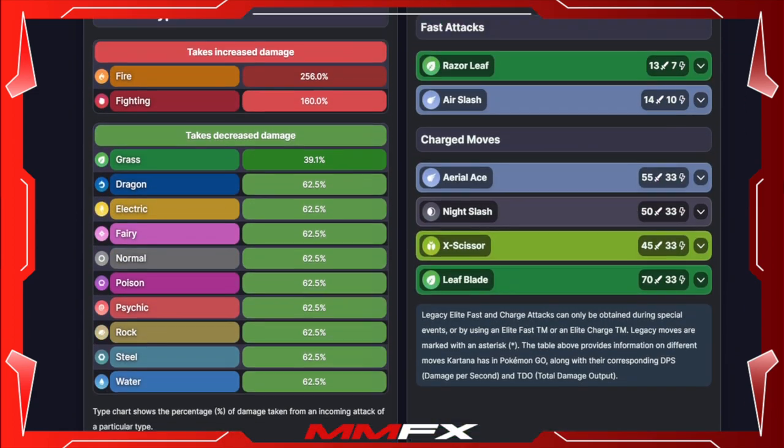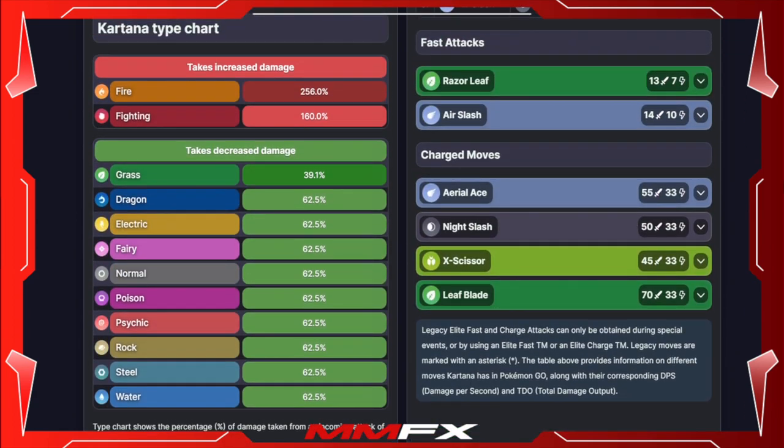Let's go over its defensive typing and also offensive typing. It takes increased damage from Fighting, which is a single weakness, and a quad weakness to Fire. It takes a double resistance to Grass and then a single resistance to Dragon, Electric, Fairy, Normal, Poison, Psychic, Rock, Steel, and Water. That's so many more resistances than weaknesses, however that quad weakness to Fire is massive.